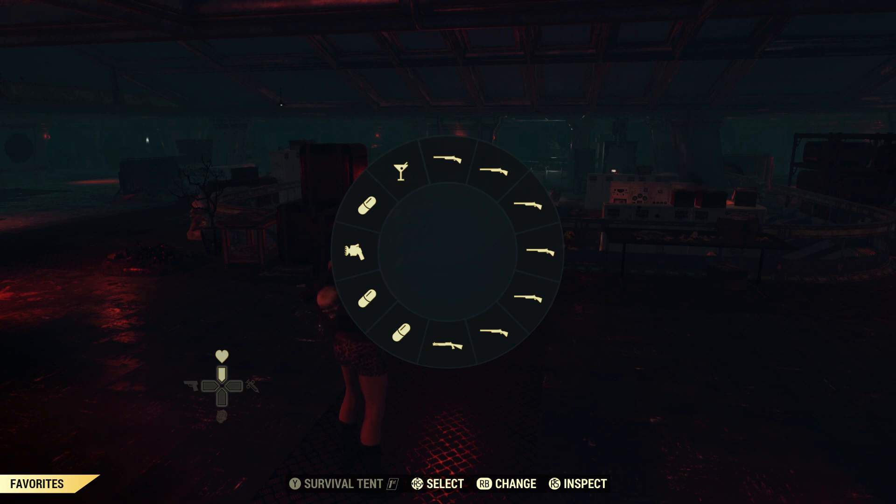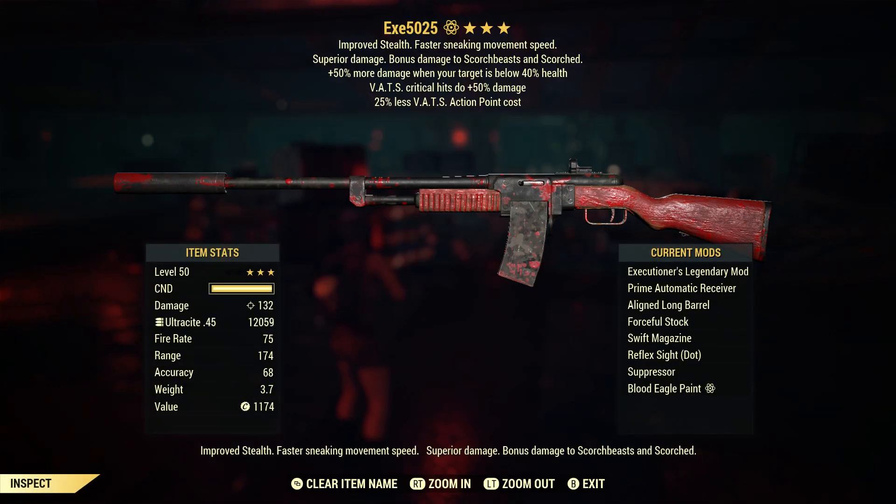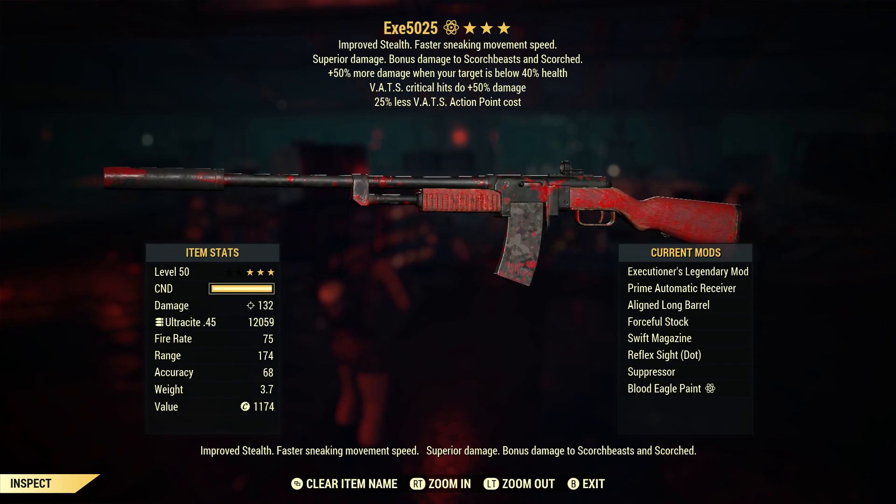The other prefix we're combining this with — you may have caught this in some of my videos — is Executioners. The Executioners prefix gives 50 more damage when the target is below 40 percent health. You might think other prefixes with 50 are better, but the difference is this is multiplicative. When your target is below 40 health you're doing multiplicative damage, whereas all the crits are additive.